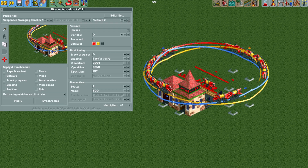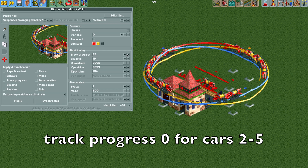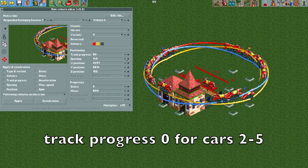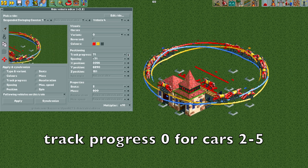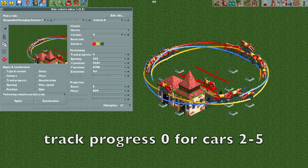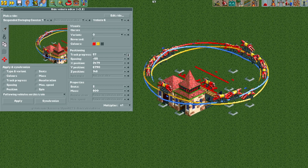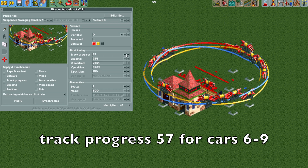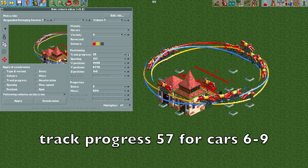Vehicle two is at zero, so moving to vehicle three — change the multiplier to 10, move it all the way to the next spot, then change the multiplier to one and set it to track progress zero. For vehicle four, move it another quarter ahead of vehicle three to the next yellow curve and set it to track progress zero. Do the same with vehicle five — move it to the zero position and set it to zero track progress. Moving to vehicle six, move it past vehicle two all the way to track progress 57. Do the same with vehicle seven, move it to track progress 57.